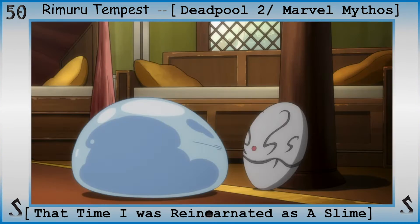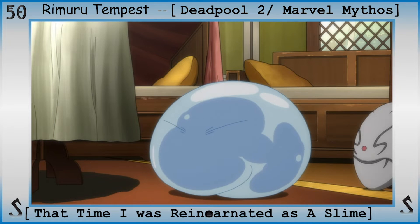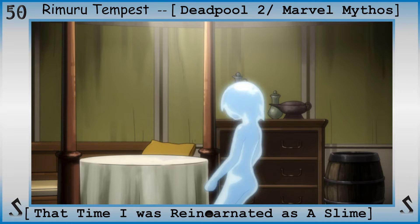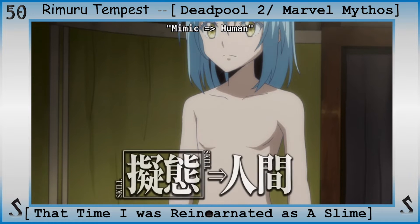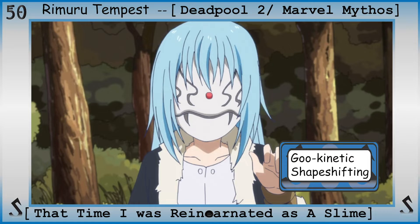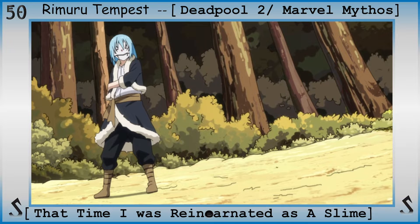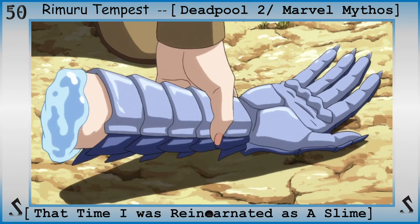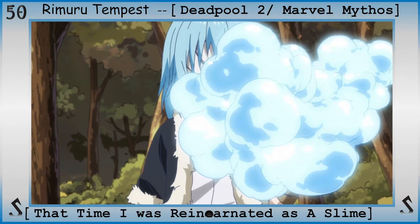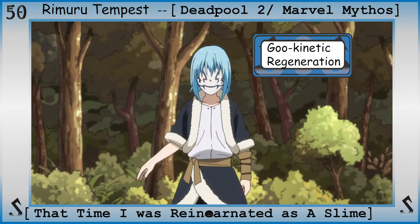The next step up allows the user to transform or reshape their slime form as desired to adapt to varying situations — including but not limited to impersonating others, enhancing their body for combat, turning into animals, monsters, shapes, etc. — with goo kinetic shape-shifting. And since you can mimic the form of a slime and transform into other forms, why not use your shapeless and squishy form to put yourself back together into a form you had prior to any damage you've taken, with goo kinetic regeneration.